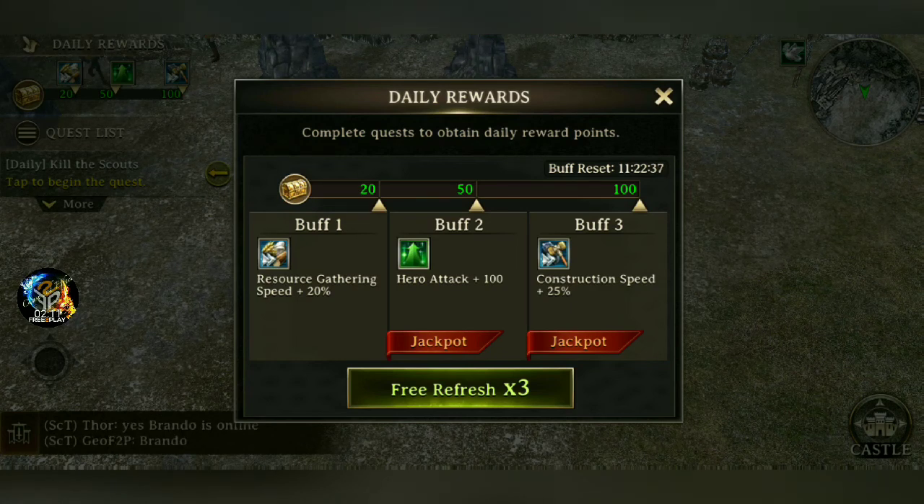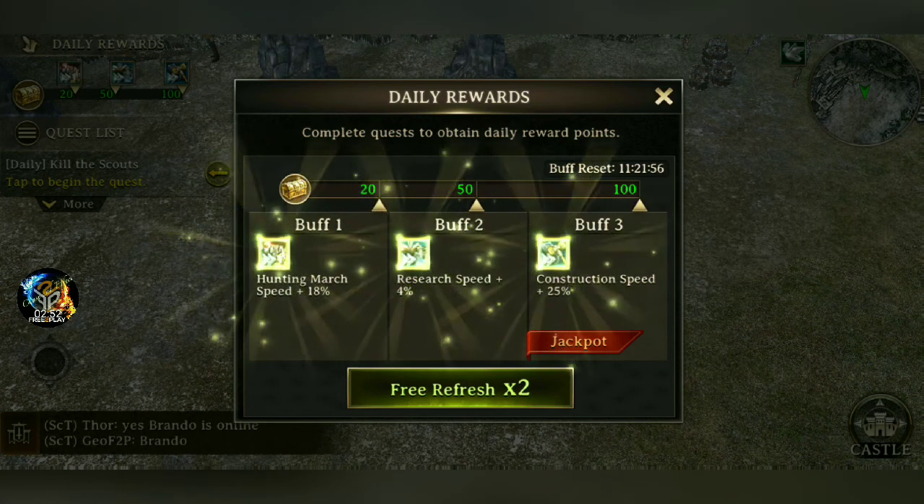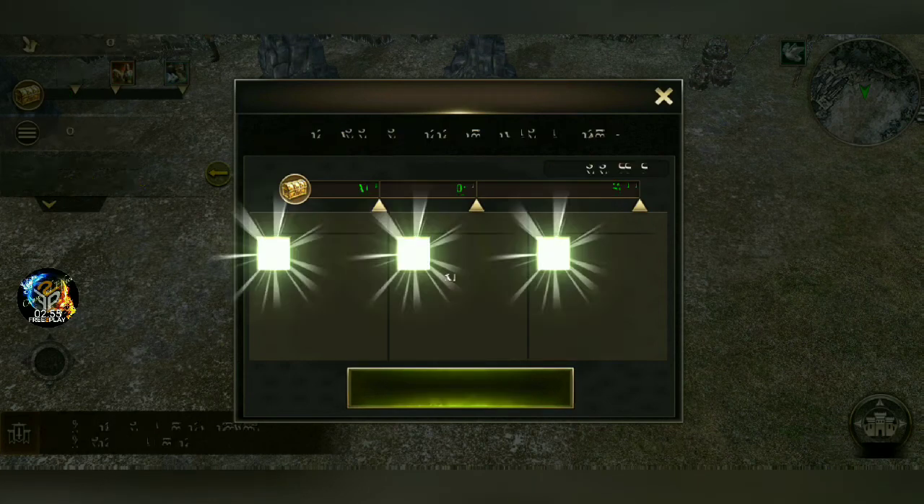I think it maxes out at 20,000 silver for every refresh. Now some people would love to always get hero attack jackpots for all three of them — that'll give you quite a bit of added hero attack for monster hunting. Some other things you might like: if you just want to go out and raid people, you could get extra infantry, cavalry, or archer attack percentage increases. You can also get faster stronghold speed, march speed, monster hunt march speed, construction speed, or research speed.